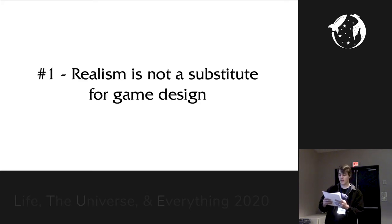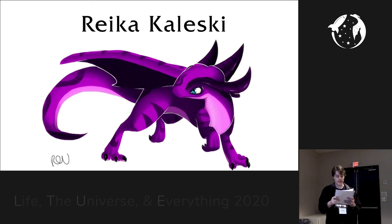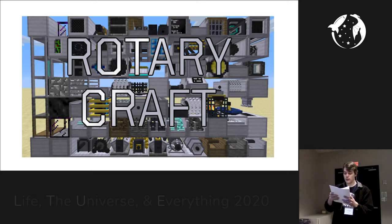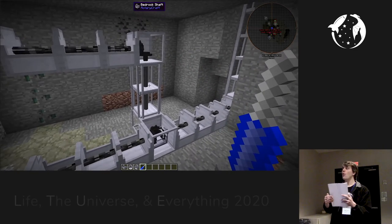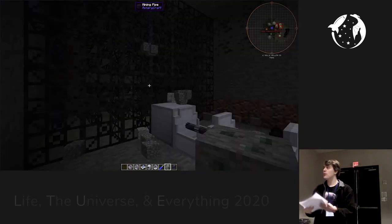Point number one: realism is not a substitute for game design. Let me tell you the story of a modder named Rekha Koleski. Rekha loved realism. When he had a design question, he would turn to realism to come up with an answer. Rekha made a mod called Rotary Craft. It revolved around a power system that used rotating axles to power machines to do things like grind ores, fire lasers, or power mining machines.